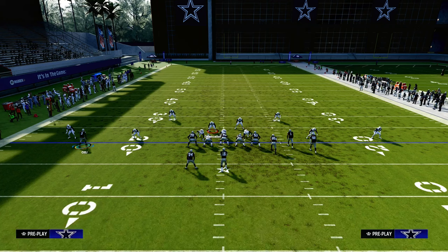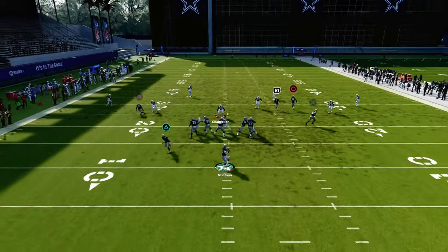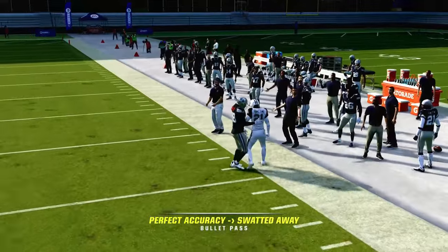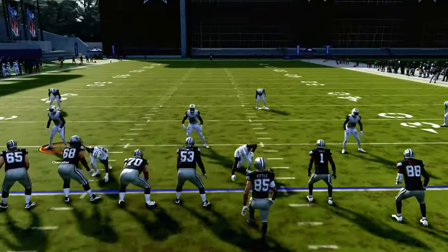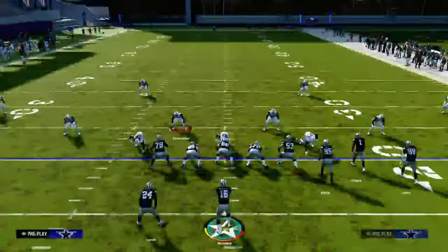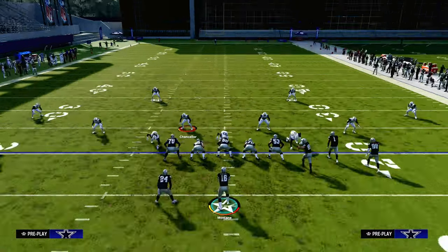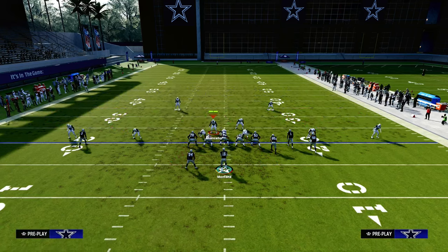Another reason why Cover 4 is a really good defense is because when you try to flood the wide side, you're never going to get these corner routes open. It's always going to be defended. When they run flood concepts, they have to flood to the short side. The best flood concept in the game is really probably something like this.